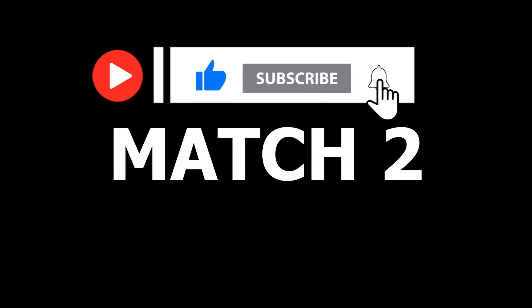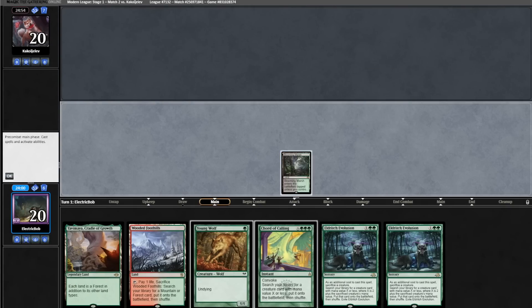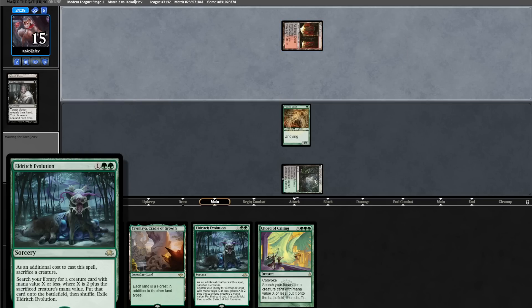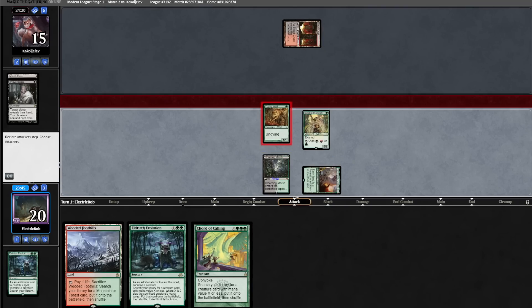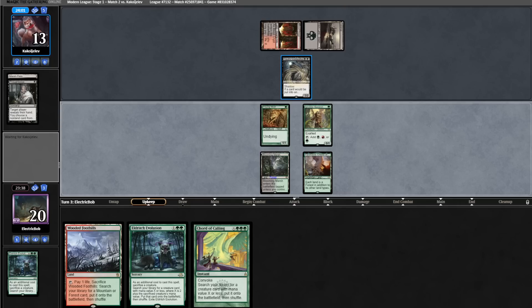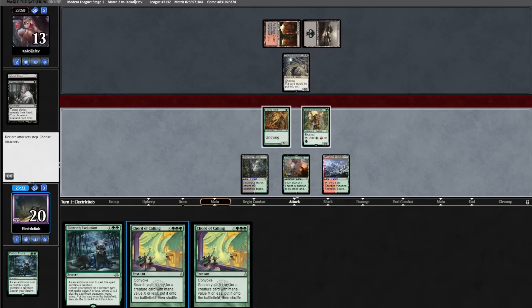Let's get into match number two. Just a friendly reminder to leave a subscribe — it really helps and it's free. Match two, we're on the play again. Hand is a little slow but okay, so we'll keep. We go turn one Blooming Marsh into Young Wolf. Opponent goes turn one Thoughtseize off Blood Crypt and takes some of our Eldritch Evolutions. Makes sense. Ignoble Hierarch is a great draw, so we'll go Yavimaya Hierarch and attack for two. Opponent goes land into a Dauthi — it's a pretty good card against us.